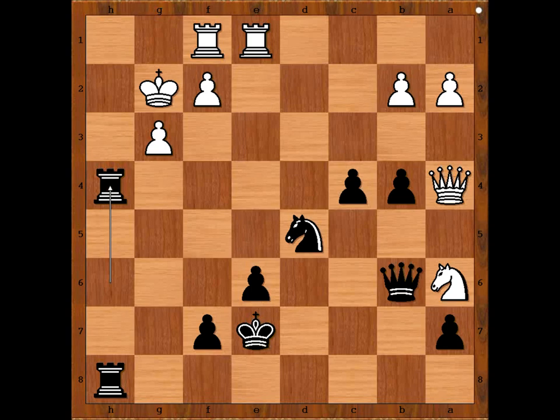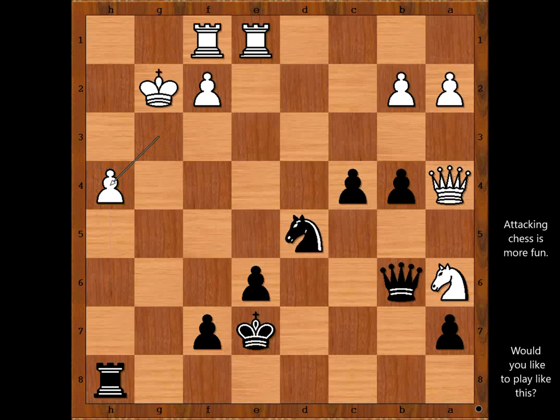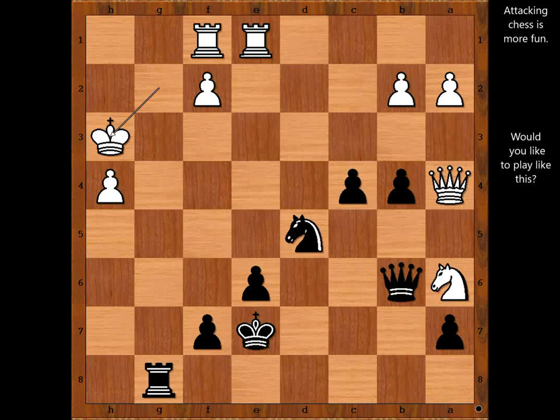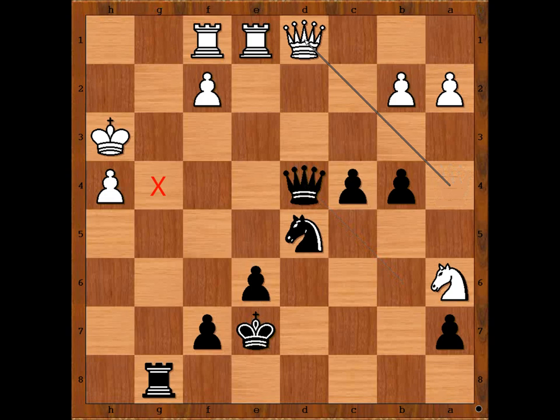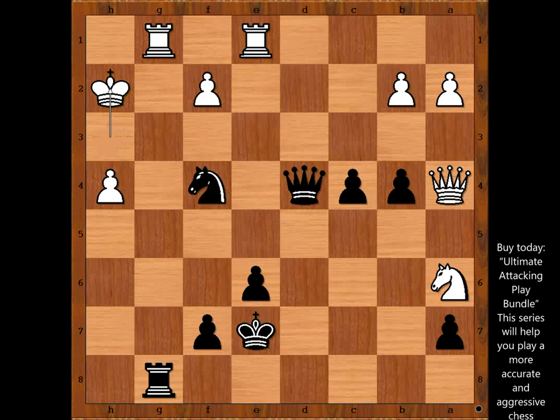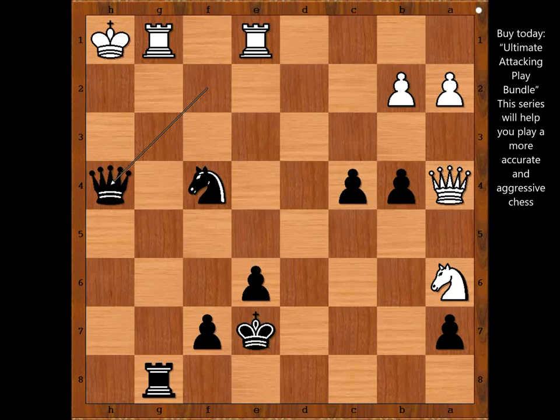Mark Dvoretsky played the killer move: rook takes pawn on h4, sacrificing the rook in order to hunt down the white king. g takes on h4. Rook to g8, check. King to h3. Queen to d4, intending queen to g4 check. If rook to g1, then knight to f4, check. King to h2. Queen takes pawn on f2, check. King to h1. Queen takes pawn on h4, checkmate.